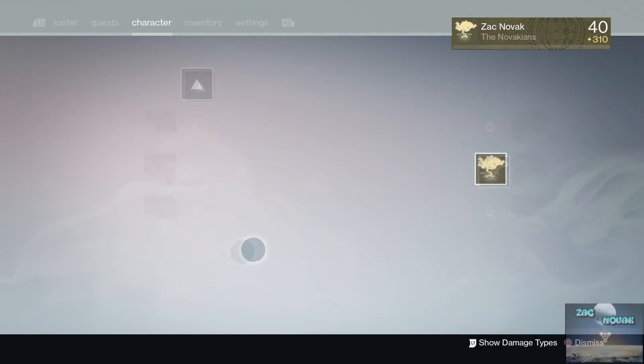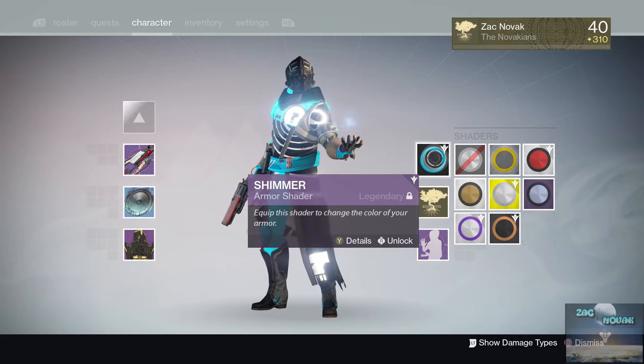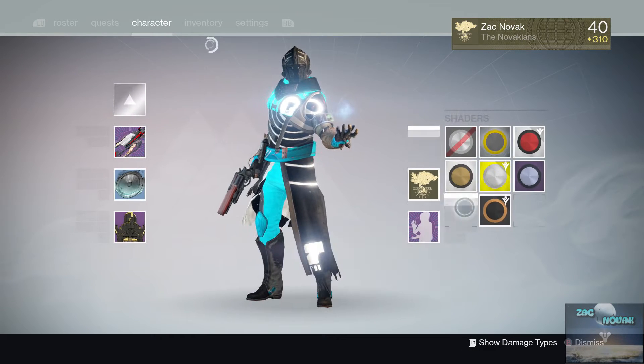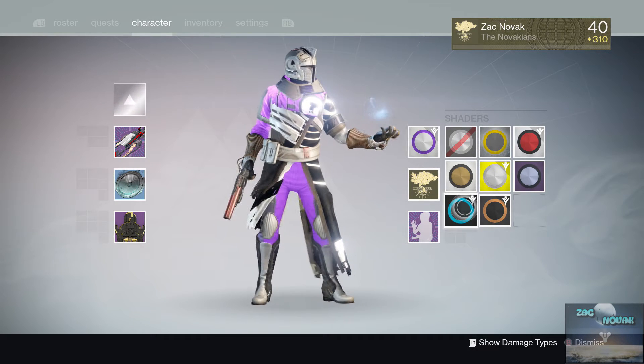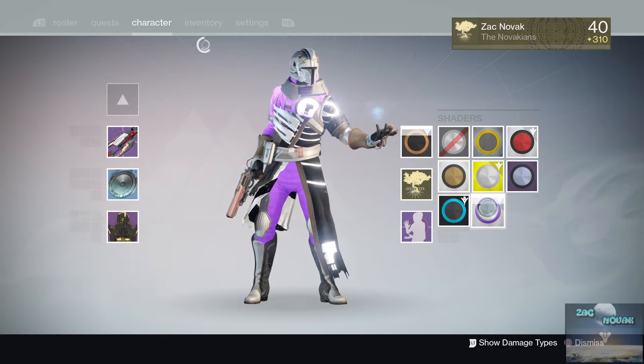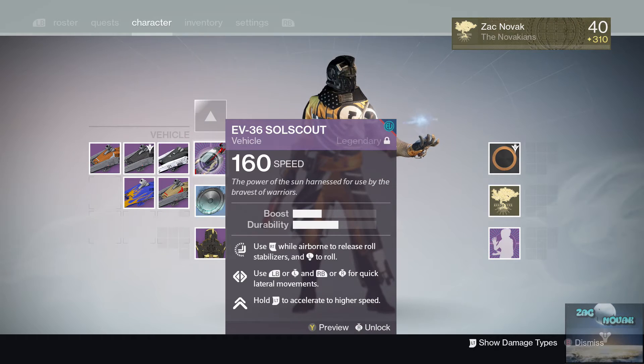Hope you guys like this shader — it's called Shimmer, and it's an awesome shader you get through the Sparrow Racing League. I also have Krakos and Hallo. Krakos is the full purple style which looks pretty awesome as a full armor set, and Hallo looks pretty badass as well.